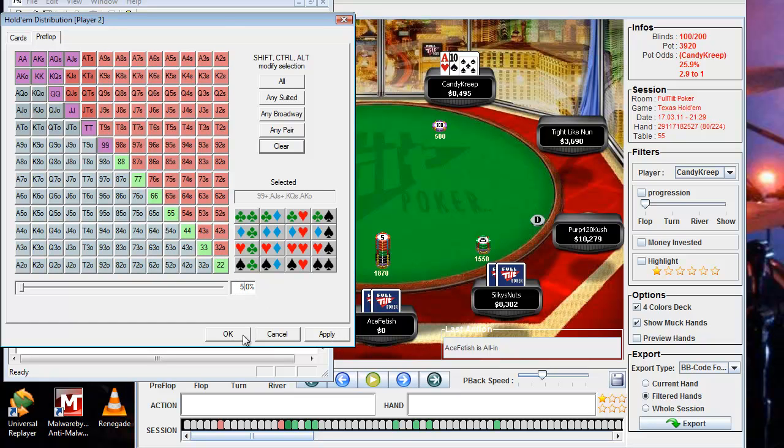I think that's a pretty decent range: nines, tens, jacks, queens, kings, aces, ace-king off, ace-king suited, ace-queen suited, king-queen suited, ace-jack suited, and probably ace-queen off too, so we'll throw that in.